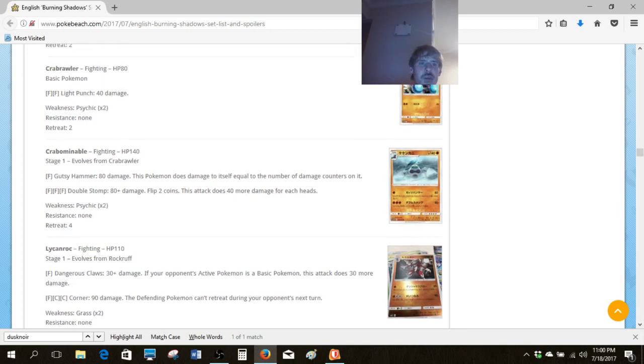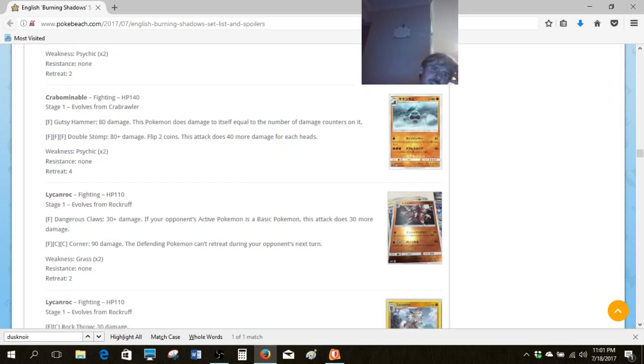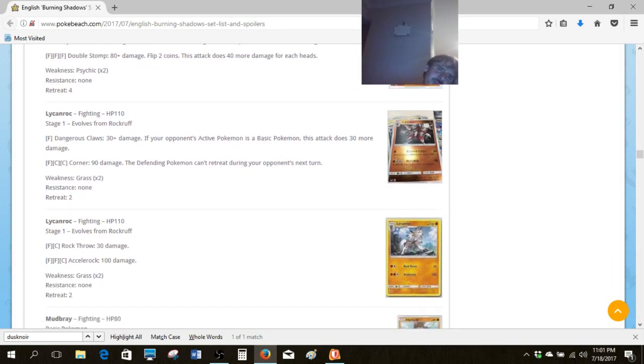Let me look at the Kommo-o family. Gutsy Hammer is actually pretty cool — if you time it right, it's not dealing any damage, so it could be a clean 100, 130 or even more for one energy without really having to suffer ill effects. And even if you do have damage on this guy, it isn't that big of a deal because no damage combination could knock itself out. There's a mediocre second attack — nothing to write home about — and if you flip heads you deal more damage. I don't trust my flips, so I don't really know about that second attack, but keep a close eye on the first attack. It serves a special niche in Standard more than Expanded.